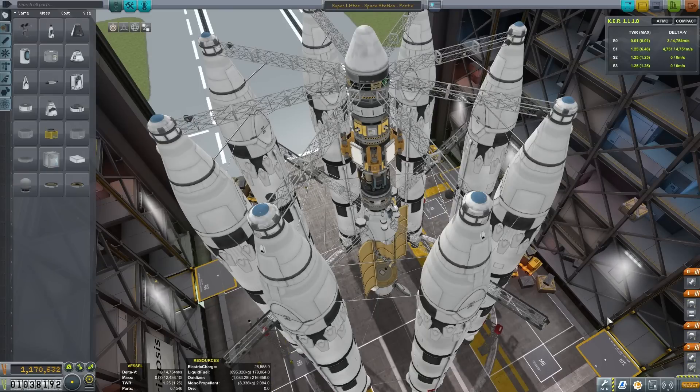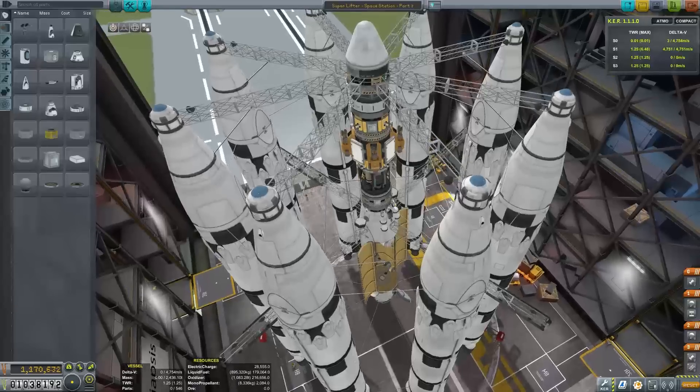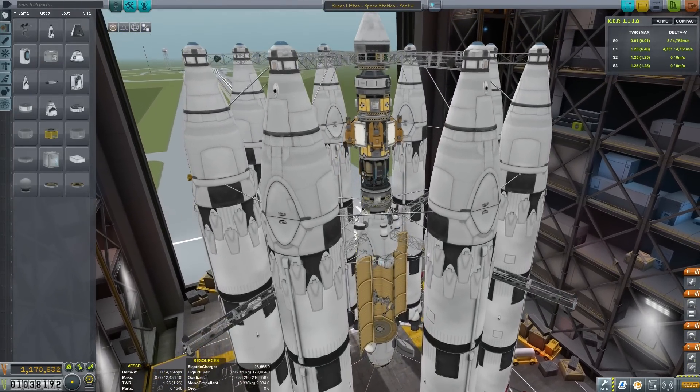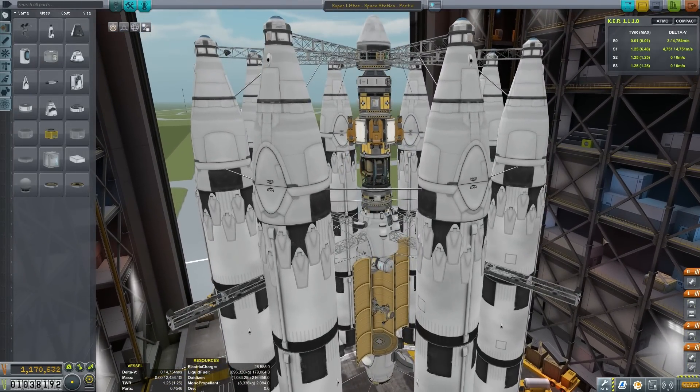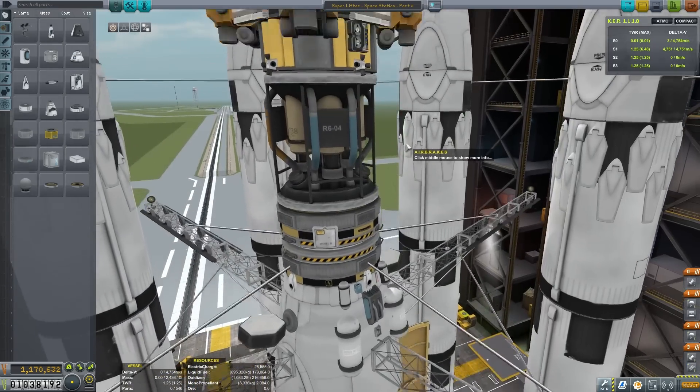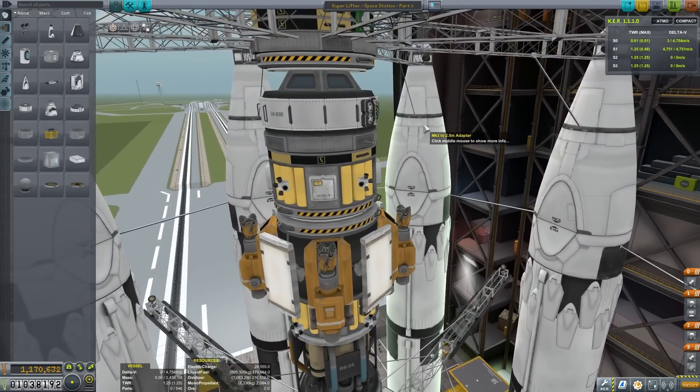Marcus House here, and welcome to episode 24 in our quick progression series. Today we're completing the Prosperity Space Station build. As we scroll down, you can see this is going to be our main bridge, our main power generation unit, and it's going to contain a good cargo bay storage as well.